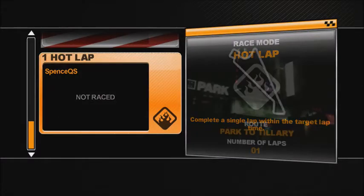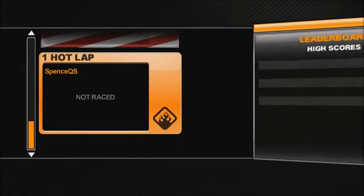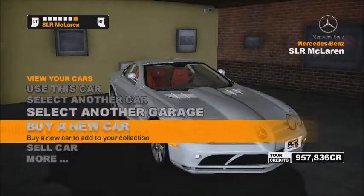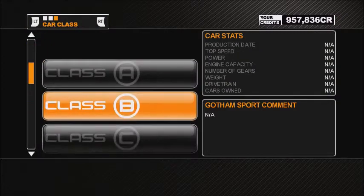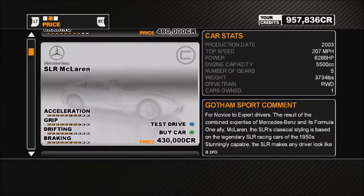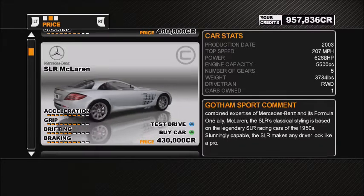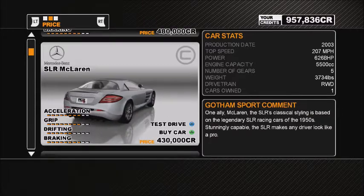The first one is going to be a hot lap at the New York Track Part 2 Telery. Since we have enough credits because of the amount that they give us, we're going to buy almost every classic car except for the concepts that we have to unlock.